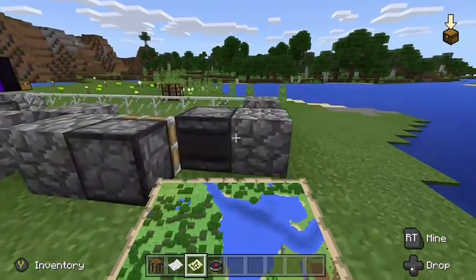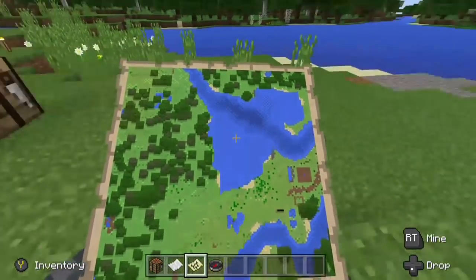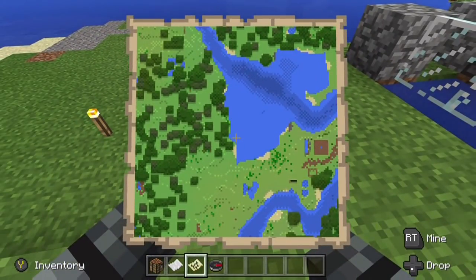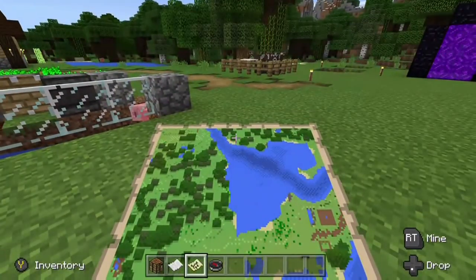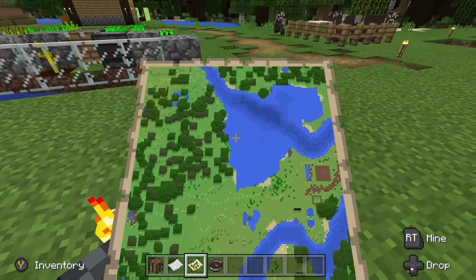One thing I noticed is there are different levels of maps now to zoom these in. This is completely new to me. I don't know if this was a thing in Pocket Edition or on Windows, but I found it pretty frustrating and it took me like a day or two to figure out how to make this work. So this is what this tutorial is about.